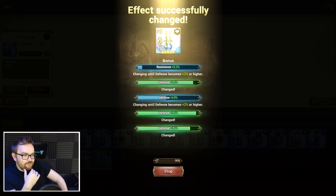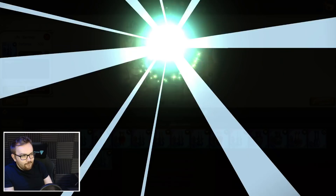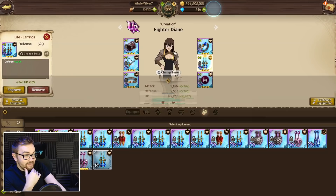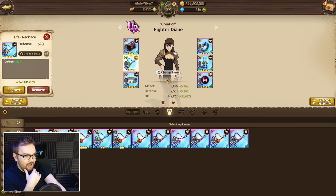You will see — building everything — we've consumed about 700-plus anvils so far to sort out an entire gear set. On average it is about 1,000 to 2,000 anvils depending on your luck, and it can sometimes be more if you get very unlucky. I've had certain gear sets on the whale account that have easily been 3,000 to 4,000 anvils. Sometimes luck is not on your side.